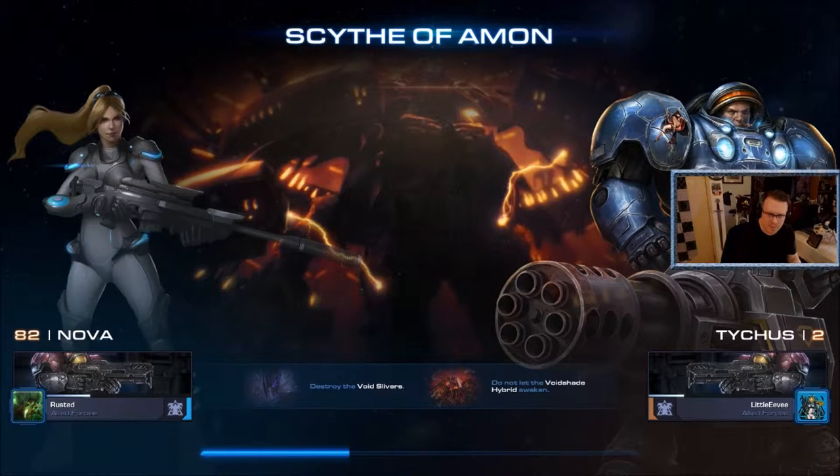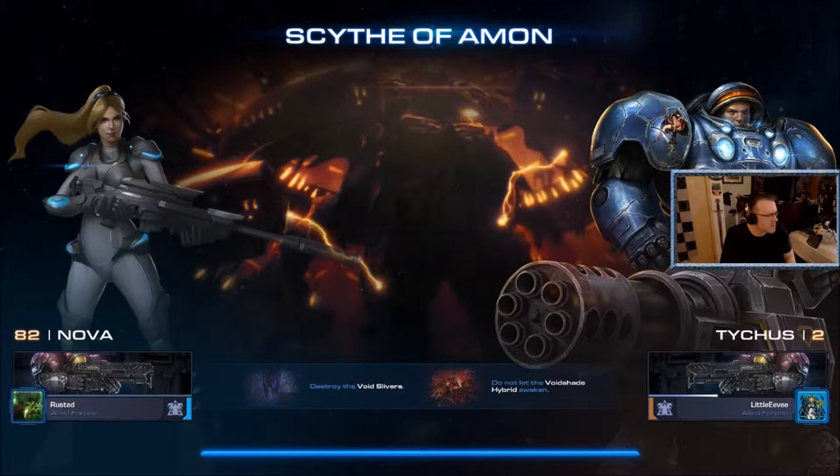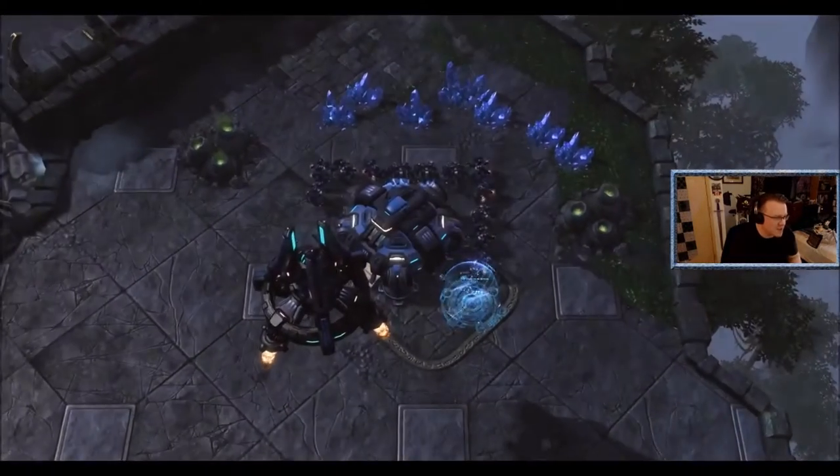If you had to choose, would you rather be a badass like Tychus or a ghost like Nova? Ghost like Nova — not for psychic powers, I just want the outfit, to be able to cloak and stuff. Yeah, that also sounds awesome.